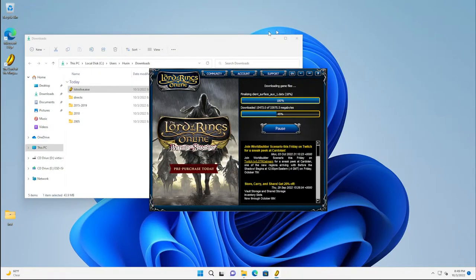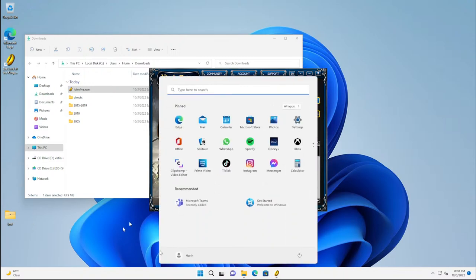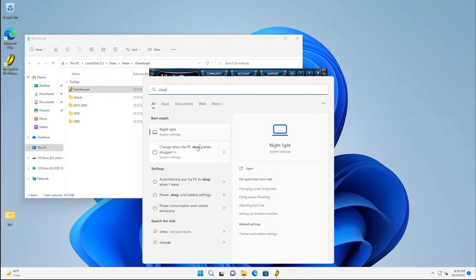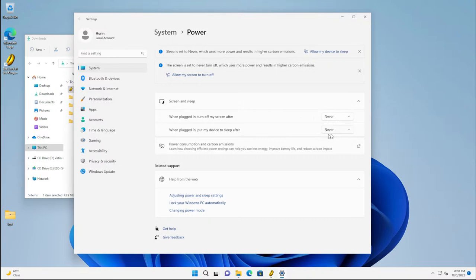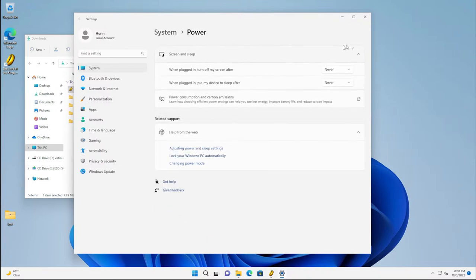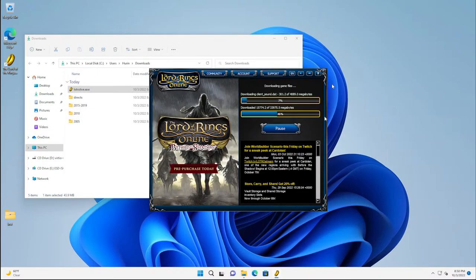One thing I should have mentioned earlier: make sure you turn off sleep settings while LOTRO is downloading and patching, so your computer doesn't sleep mid-download. Click Start, type 'sleep,' open 'Change when the PC sleeps,' and set the 'Plugged in' options to Never. When you turn off the screen timeout, Windows also disables the sleep timer automatically. Close the notifications and you're good.